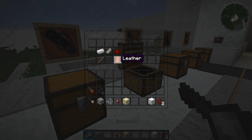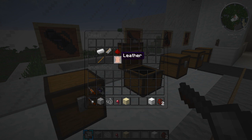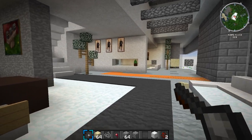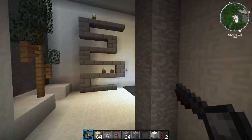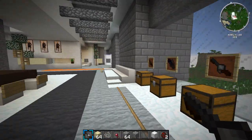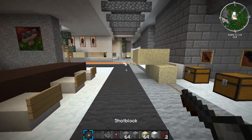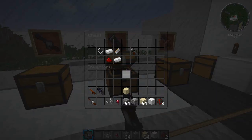The Shot Block is crafted with a stick, iron ingot, block launching part, redstone, and a piece of leather. With a stack of sand, if you right-click it fires like a shotgun spread. Let's test it on a spider — it can shoot cobblestone too, and wow, that does so much damage it basically kills in one hit because it's a shotgun. Very cool.